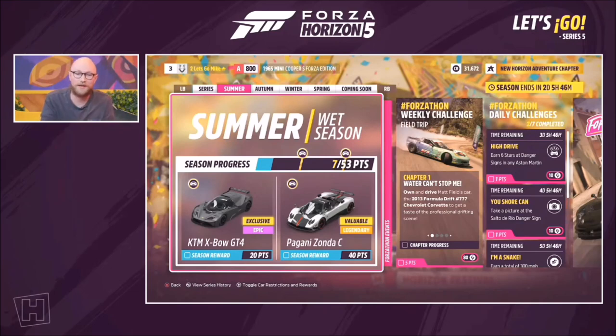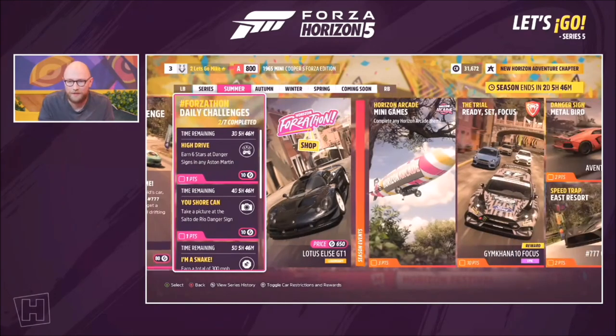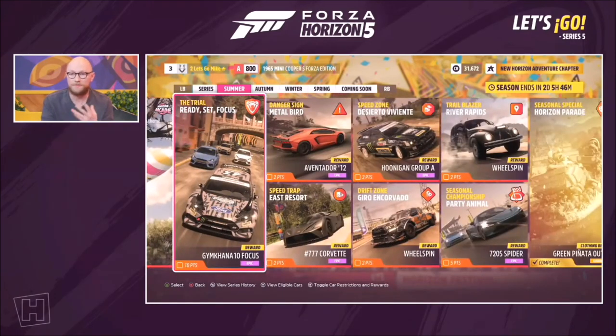In summer at 20 points you'll get the Crossbow GT4, a car returning from Horizon 4. The Pagani Zonda is also available. What's really exciting about the festival playlist is we want to swap out the type of gameplay — so you're not just going through the motions of seasonal championship, trial, then playground games.